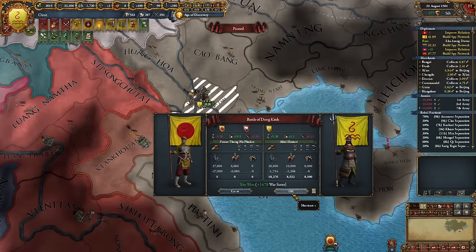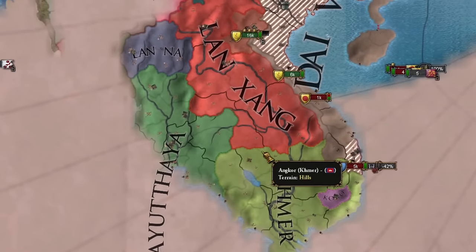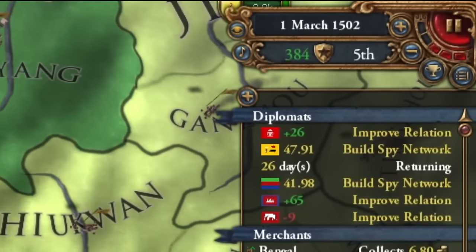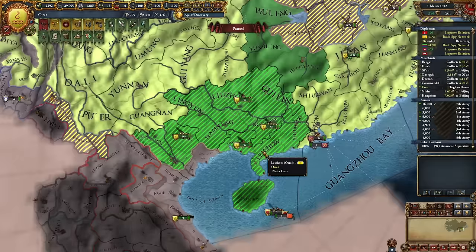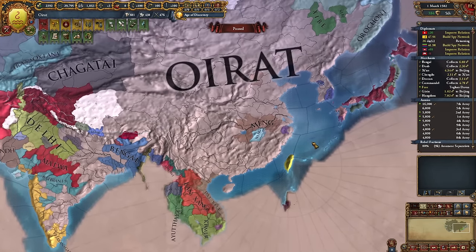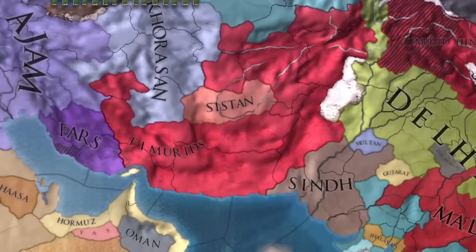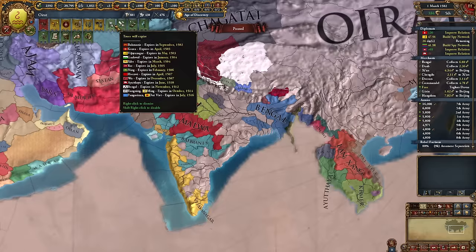I was technologically advanced after conquering Ming. Oirat's earnings doubled within five years. I had to wage war against Dai Viet because they conquered part of China, which I needed for a mission. Stability in hordes is always useful. After stealing maps, I improved relations with all discovered countries. Despite it being 1502, there's still no news of colonialism. I swiftly conquered China, so now I'm directing my horde towards India and later Persia.